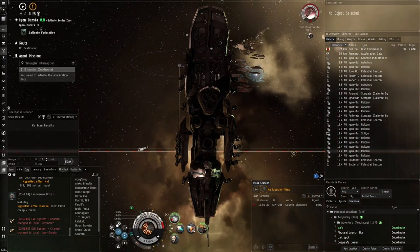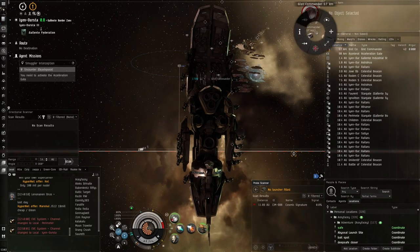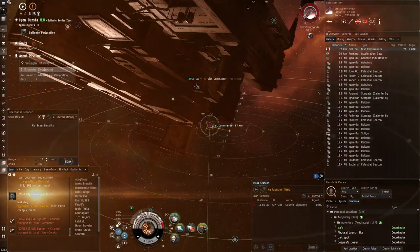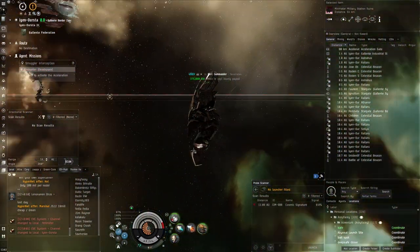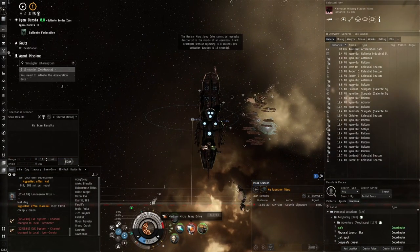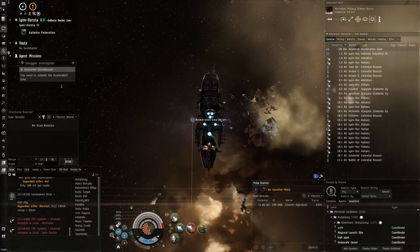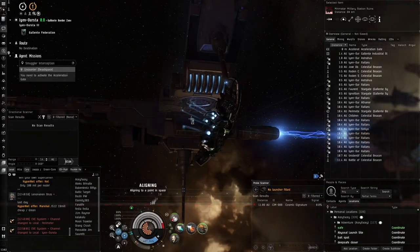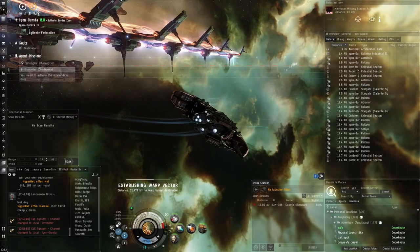This guy is only going 40 meters per second - maybe he's trying to keep range? No, look - he's stuck in this structure. We'll move towards the acceleration gate. This is why MJDs are really nice. I would have liked to put an MWD on this ship but capacitor problems would be big, and fitting problems too. Oh look - we went directly onto the acceleration gate! Pretty much perfectly landed on it.